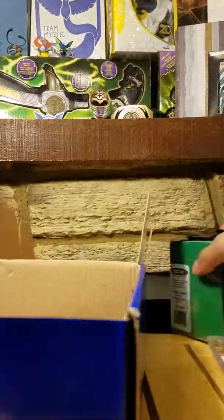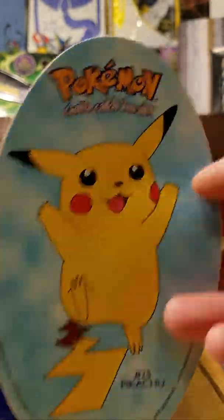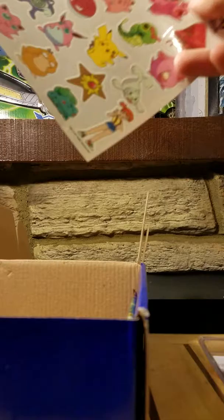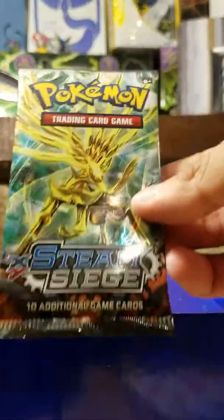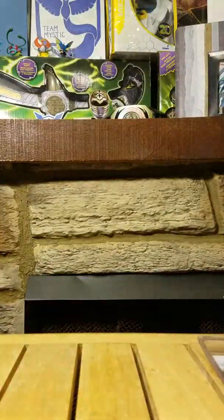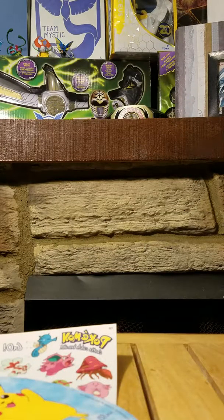We have the deck box, which is always nice. We have a surfing Pikachu sticker — or just a Pikachu sticker. We have these beautiful stickers, and of course we have a pack of Steam Siege. I'm actually kind of confused what type this is. Maybe the type crates are over, because these are the original types and there may be fewer original types than I can remember. Let me crack open this plastic on the mint card.